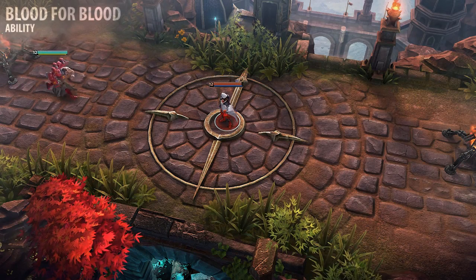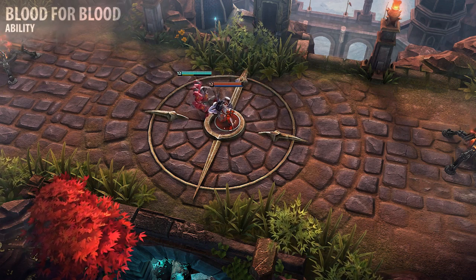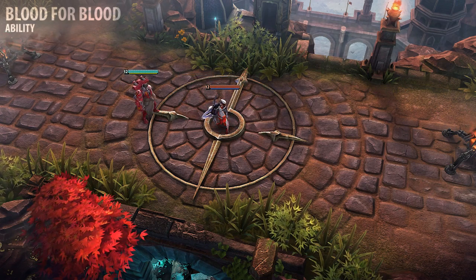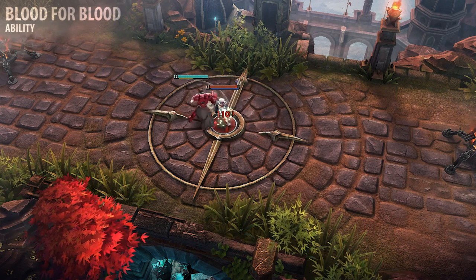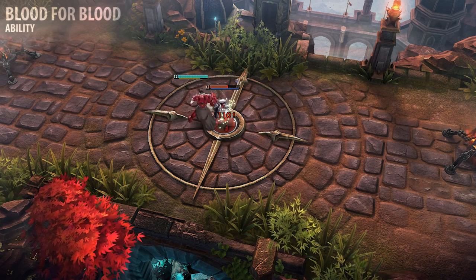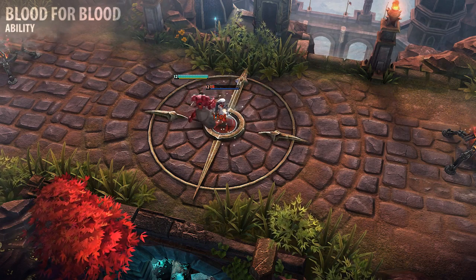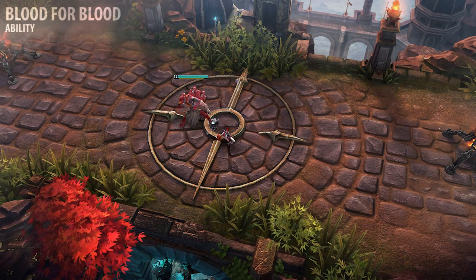Arden's Blood for Blood consumes his Vengeance to deliver a devastating punch to a nearby enemy. This is treated as both a basic attack and an ability, allowing it to deal both weapon damage and crystal damage. Like basic attacks, the weapon damage from Blood for Blood can critically strike and apply weapon effects. Blood for Blood's Overdrive grants a significant increase to the final weapon and crystal damage dealt by the ability. In most cases, I recommend learning Blood for Blood at level 1, and upgrading it first if you're playing Arden as a warrior.